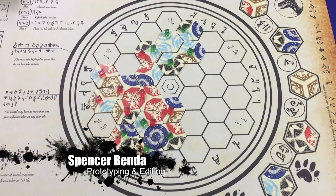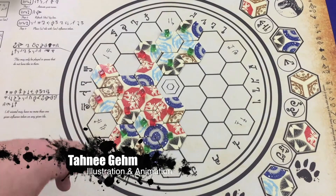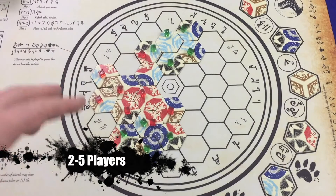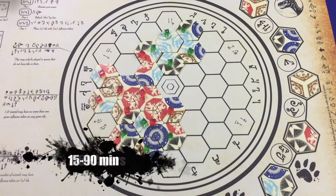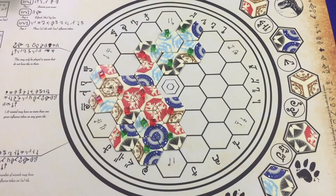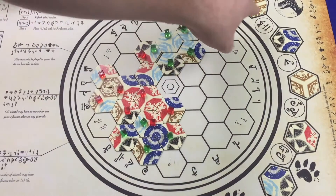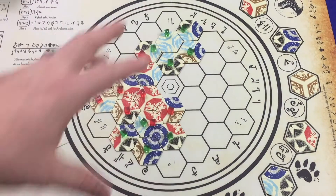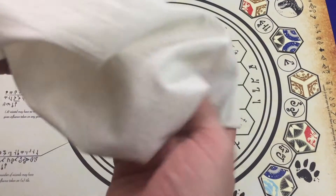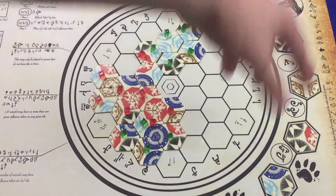Here's a general example of how a game might have played out to a certain point. This is set up for two players — we've got the red player and the green player. Where you see these cubes, those are influence cubes. Multiple players can have influence over the same tile, but each player can have up to one cube per tile. Over here you've got what's called the ley line — these are the tiles currently available. On a player's turn, they choose from one of these five tiles, and tiles cycle from a bag, so what's available is constantly changing.